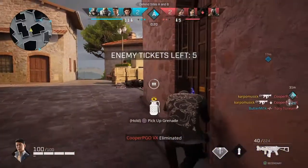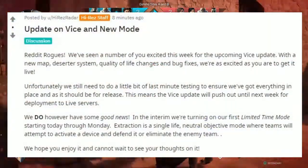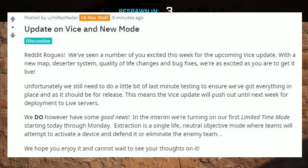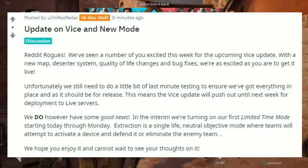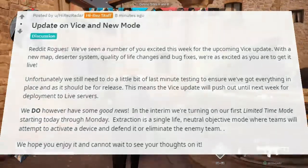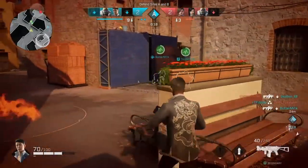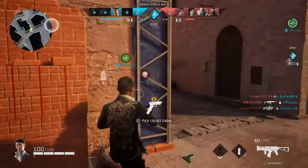They did release a little bit of a statement, and we're going to go over that right now. It says: we've seen a number of you excited for the upcoming patch, but as you can see, they're going to have to wait for it to go live until next week. Unfortunately they had to do a little bit more testing, but that doesn't mean they don't have good news. In the meantime, they're turning on their first limited time game mode starting right now — it's live right now all the way through Monday. The name of that game mode is called Extraction. It is a single life neutral objective mode where teams will attempt to activate a device and defend it, or eliminate the entire team.